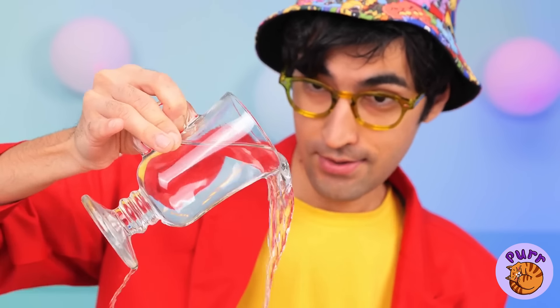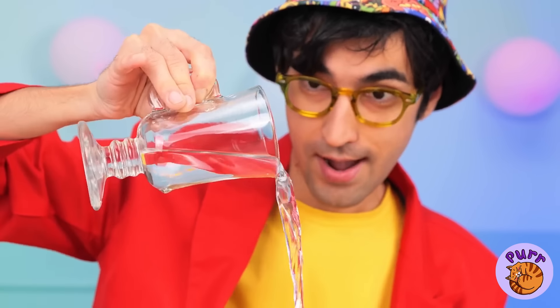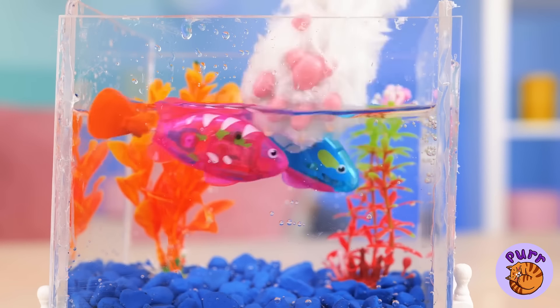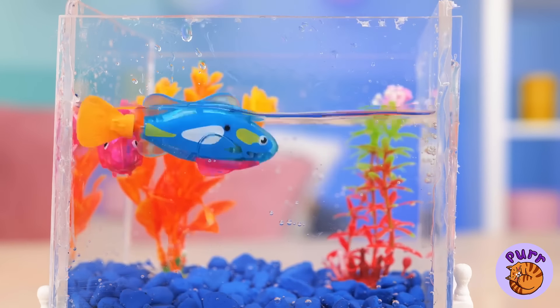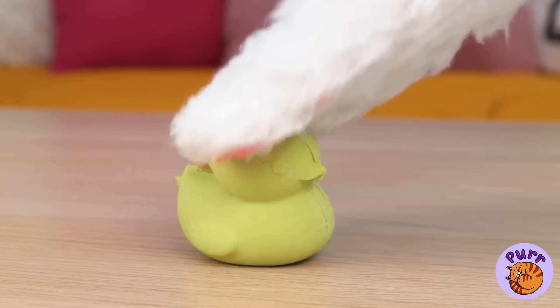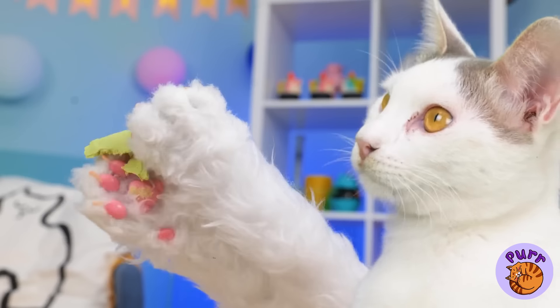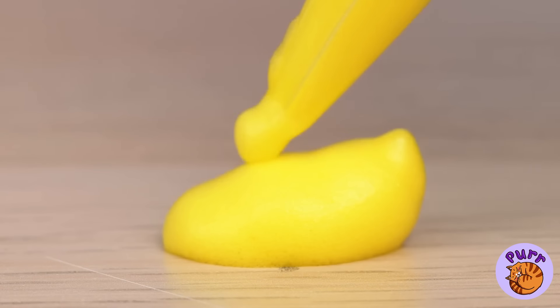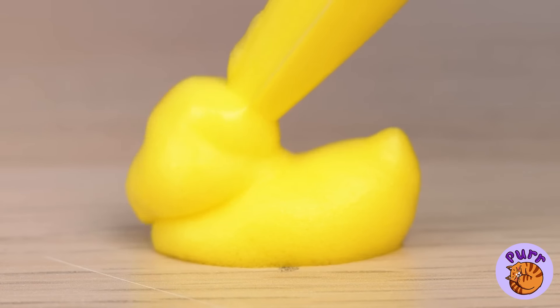Of course we can't forget the water — what else is our fish gonna swim in? And look, these fish come in a pair — love is in the air, uh, water. Look, a sand ducky — oh now it's just sand. How would you like a marshmallow ducky instead? They go great in a cup of hot cocoa.